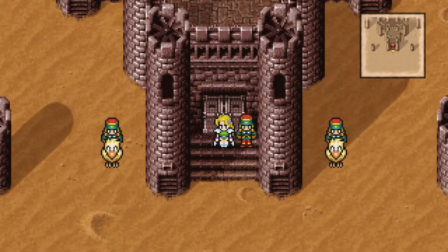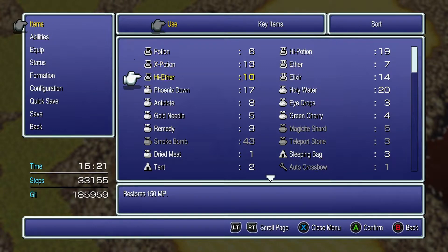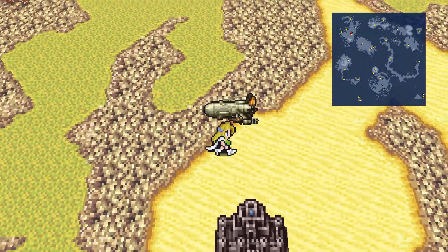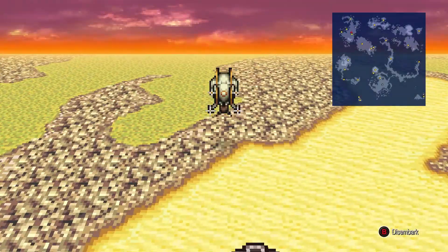So what I'm going to do very quickly is heal up by reviving Locke and then using tent items. Revive, and then use a tent. We only have one tent left — at some point I will need to buy more. Mental note for myself, really. But that's all the prep we want to do. Time to get in the airship and make our way to Narshe.